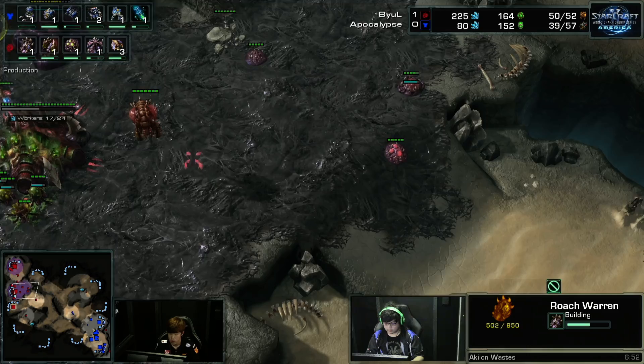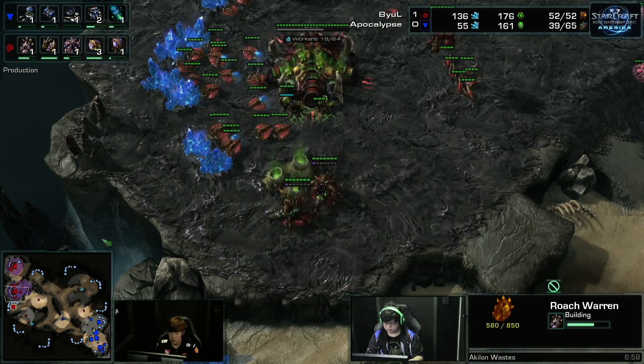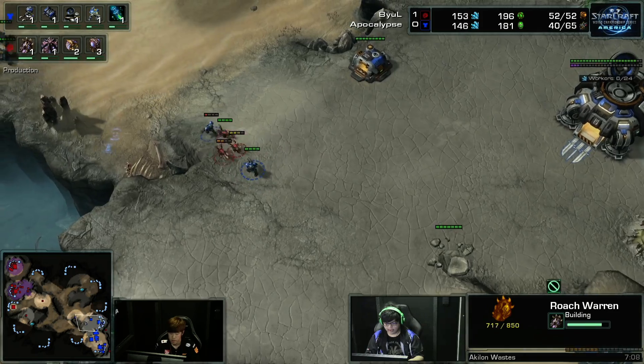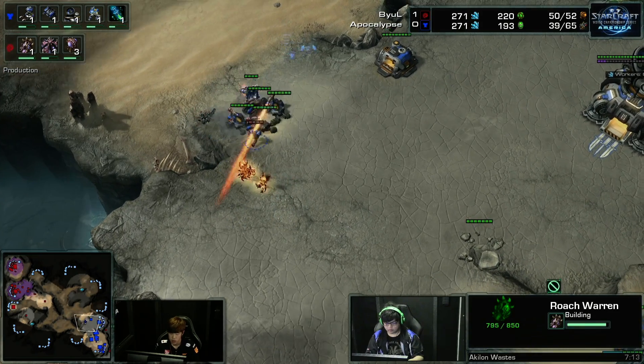I'm curious if he'll be using this to be aggressive or if he's just making it to do a different defensive style that we haven't seen him use yet. Well, it does feel like it's for aggression. Yeah, because even though you take the third, usually you take a third when you're aggressive these days as Zerg — just to fake it out. But Terran sees two-based things and they're like, okay, it's two-based Mito's or it's some kind of two-based cheese.